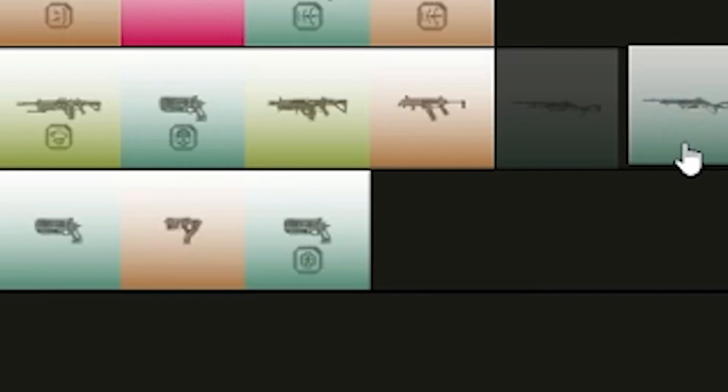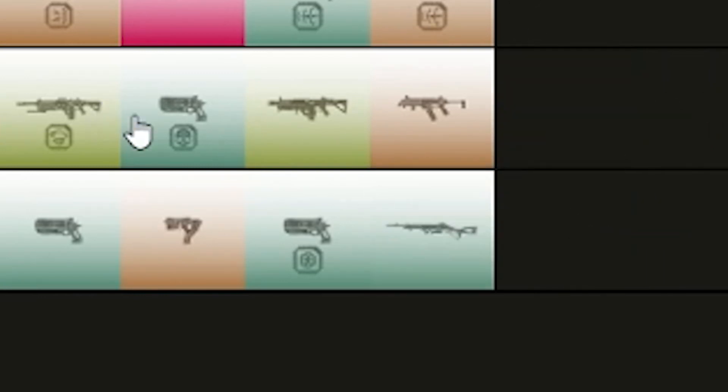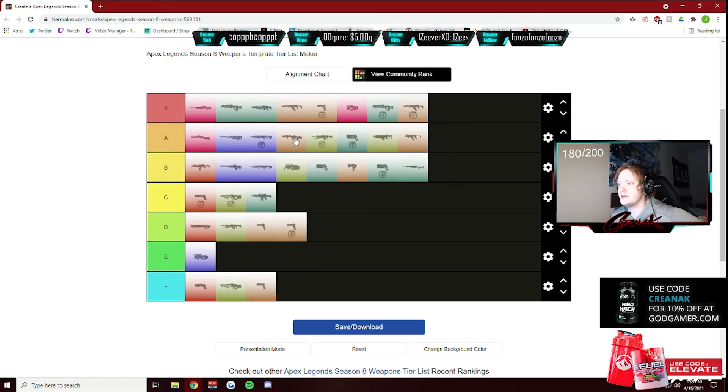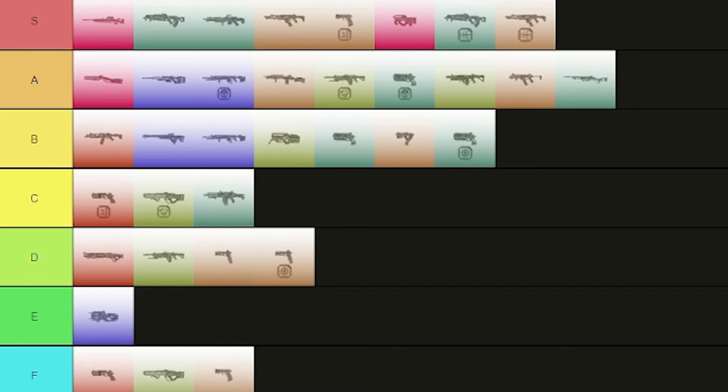The 30-30 Repeater — I would put it at A tier, but actually I'm gonna put it at B tier. It's not quite as good as the Scout. That said, even with iron sights it's pretty good, and if you have an extended clip this gun is nuts. So that's my Apex Legends Season 8 weapons tier list.